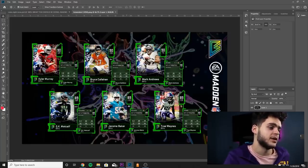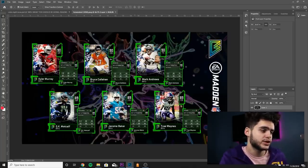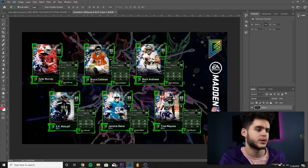Next, left outside linebacker Jerome Baker for the Miami Dolphins: 88 speed, 88 acceleration, 88 tackle, 94 play recognition, 81 block shed, 49 power move, 60 finesse. He's a decent run stuffer but can't really pass rush. Then DK Metcalf, 89 overall wide receiver, 6 foot 3: 93 speed, 92 jumping, 84 catching, 88 catching in traffic, 90 spec catch. With the right chems he'll hit the catching thresholds. His route running is 80 short, 77 medium, 79 deep — horrific — but he's great for straight-line speed and contested catches. He's like John Ross except you sacrifice some speed for way better catching.